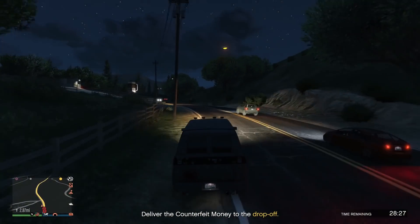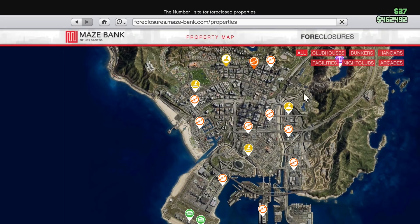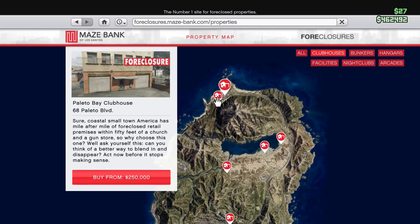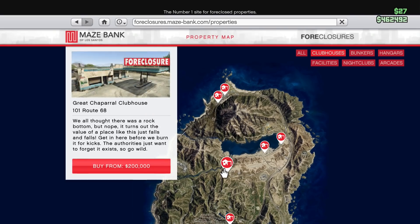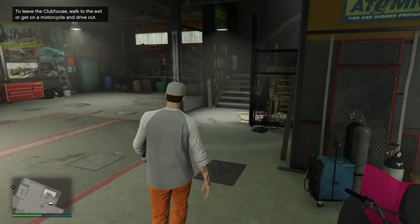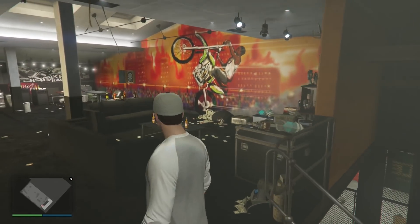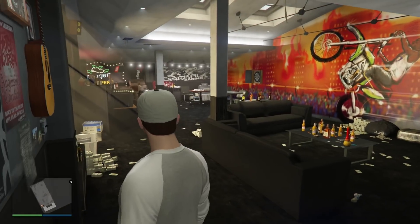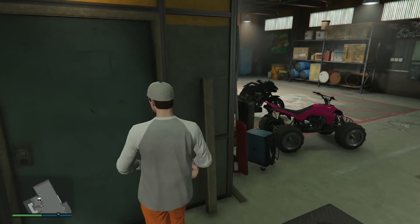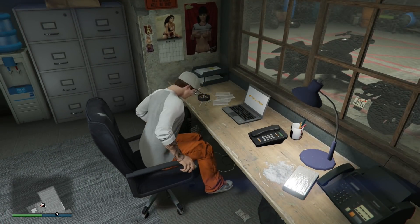If you want to own a motorcycle club business, you'll need a motorcycle club first, and in order to start one you'll need a clubhouse. From experience, you probably won't use your MC clubhouse much, so just buy the cheapest one for $200,000. While there are fun activities inside like darts and arm wrestling, they're really not that useful. The main reason you'll be in your clubhouse is to buy MC businesses, since the laptop there is the only place you can actually purchase them. MC businesses are mostly passive, meaning most work is done in the background while you do anything else in GTA Online.